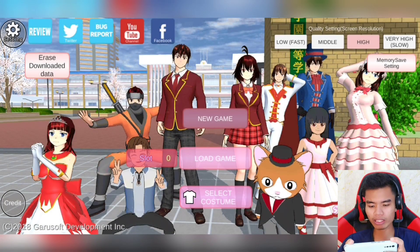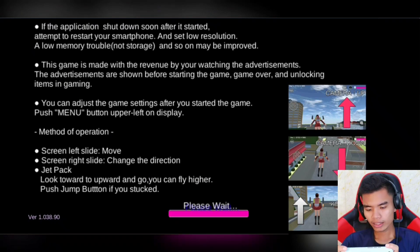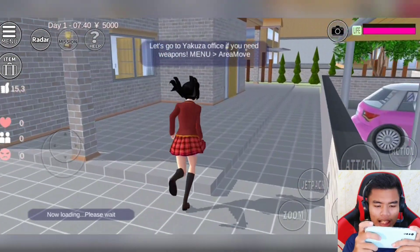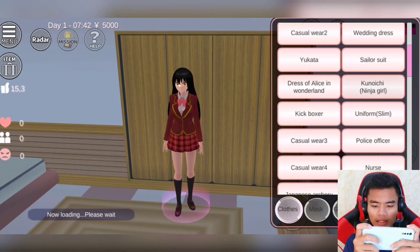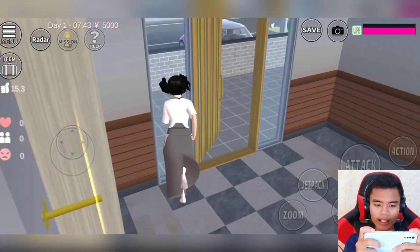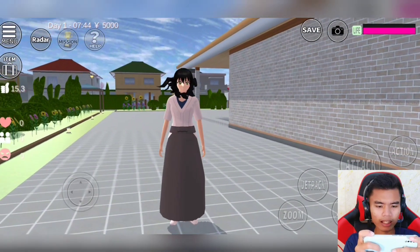Lalu kita new game. Kita tunggu dulu, ini lagi loading. Yang pertama-tama untuk bikin Slendrina, rambutnya seperti tadi, sudah seperti ini. Kita ganti pakaiannya. Nama pakaiannya lupa, tapi tadi ada Japan-Japannya gitu. Japanese Archery! Nah, ini dah. Oke, kita di luar aja, kita permak di luar-luar aja.